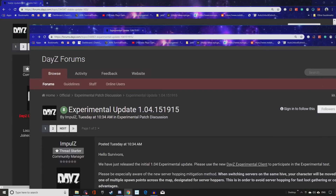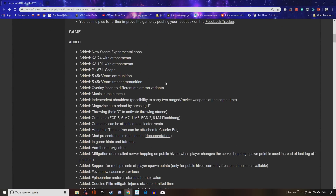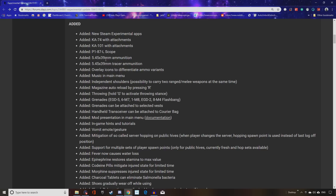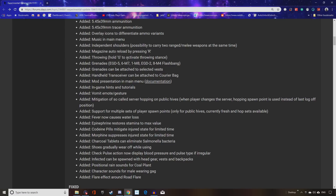Looking a bit further ahead: they're adding the KA-74 and KA-101 guns, a new scope for them, 39mm 5x4.5 ammunition and tracer ammo. They'll have overlay icons to differentiate ammo variants, making it much easier to tell what ammo you've got. You're going to be able to carry two melee weapons on your shoulders — not just one spade on your back. Magazines will auto-reload. And you're going to be able to hold and throw grenades — the EGD5, 6M7, 1M8, EGD2, and the 8M4 flashbang. Grenades will be attachable to selected vests, and a handheld transceiver can now be attached to courier bags.